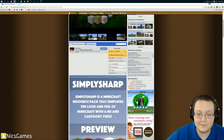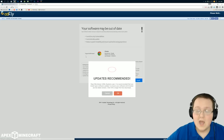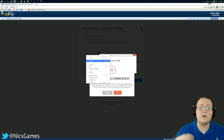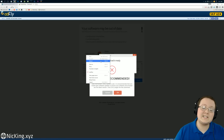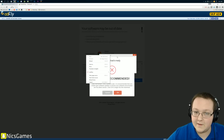When you find what you want — like Simply Sharp here — you can go ahead and click on download. It will then take you to AdFly. If you have any issues with AdFly, simply right-click and reload. If that doesn't work, you'll need to enable cookies. AdFly is something texture pack creators use to make a little bit of money back for all the work they put into their mods.